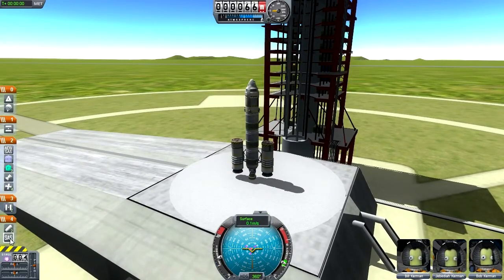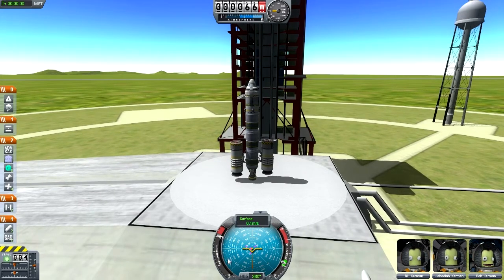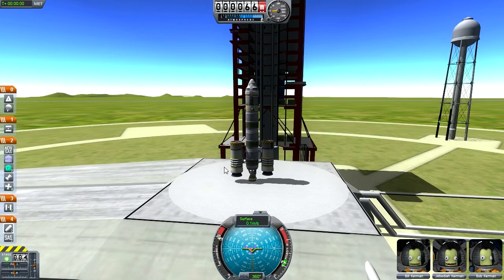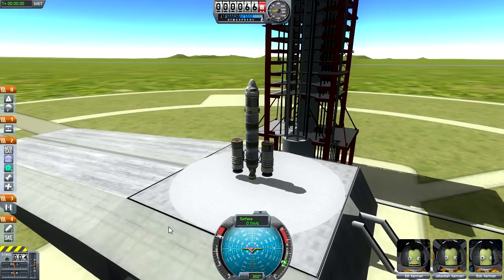On the left you can see the launch queue — the order in which things will fire. First our two external rockets launch, then they decouple, then the main body launches, and when that's finished it decouples and we're left with just the little command module at the top. Shift controls throttle up so you burn faster, and Control reduces it. You might want to reduce throttle because engines can overheat, especially multiple engines in close proximity.